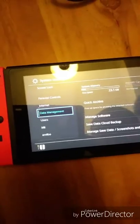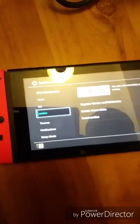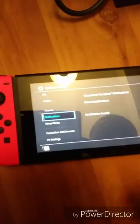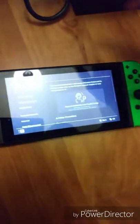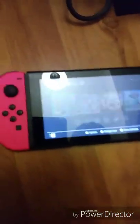We have the settings, and as you can see in the settings, we have the brightness, screen lock, parental controls, internet, data management, users, amiibo, themes — which is white or black. It's a touchscreen, by the way. You can turn it to basic white or basic black. There's also the system, TV settings, controllers and sensors, stuff like that. Let's go back to the main menu.